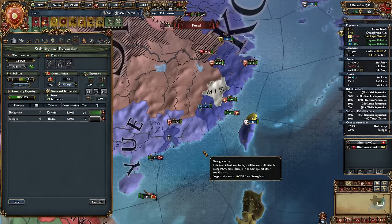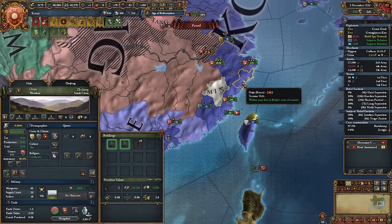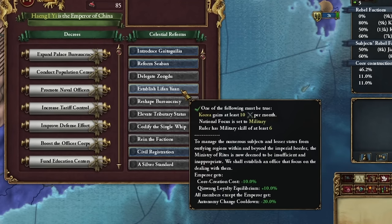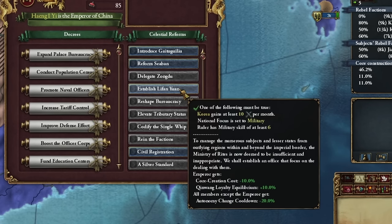The first duchy fell, or the second. The best part about conquering these provinces? I don't have to core them. As the emperor, I reclaim what's mine, and another duchy disappears. The first reform I'll implement is establish Lifan Yuan — it further reduces our coring costs, which will soon be useful in Japan.